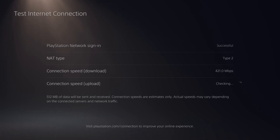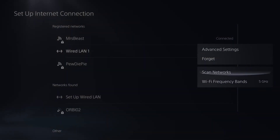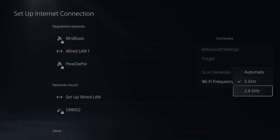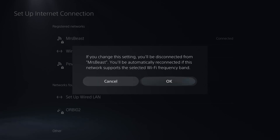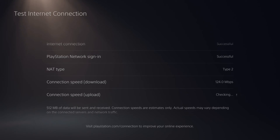My download speed for 5 gigahertz is 421. Now let's switch over to 2.4 gigahertz — press options, go to Wi-Fi frequency bands and select 2.4 gigahertz. Here is Mistbeast, my 2.4 gigahertz network. I'm only getting a download speed of 124 using 2.4 gigahertz.